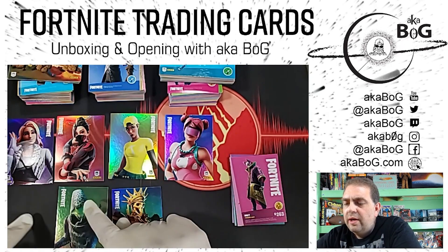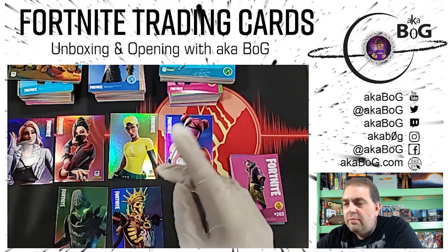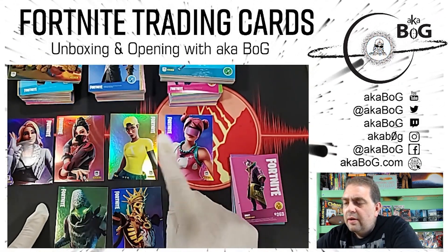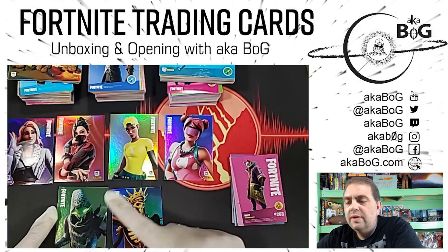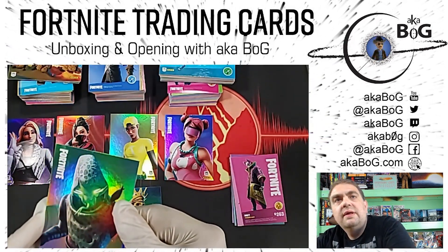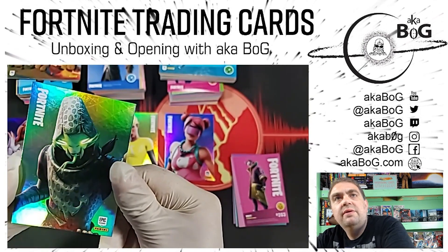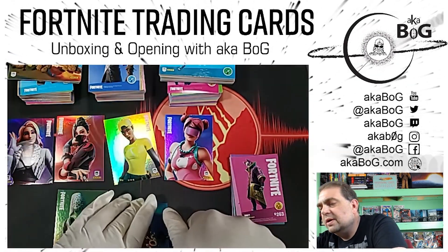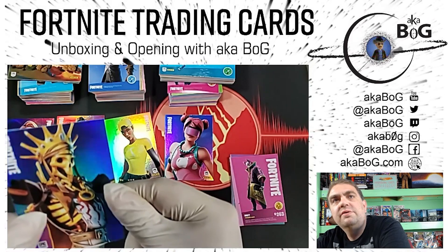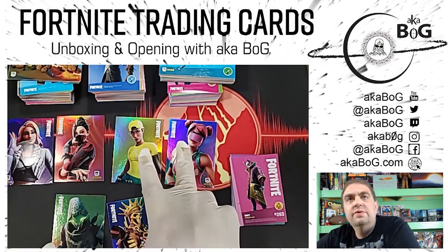One of the questions I had was why there are triangles in the background on some of the hollows and not others. The triangle art is in the background on the majority of the cards, and it's also on the optichromes. I think the uncommon and rare hollows don't have the triangles — I think the epics and legendary hollows have the triangle pattern in the background, maybe. I'm just speculating off the cards I've pulled so far, whereas the less rare hollows are just a flat background print.